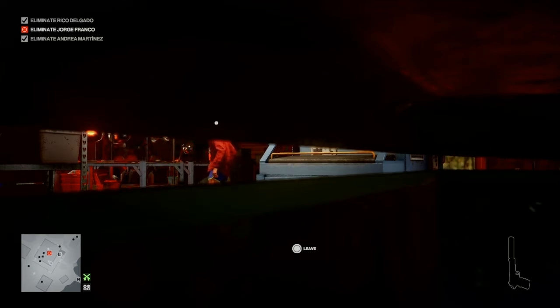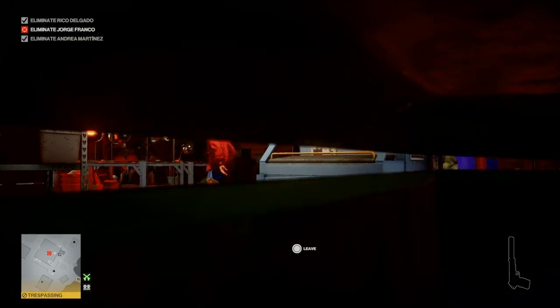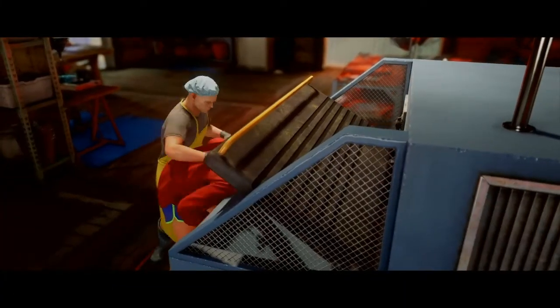The guards will take up positions outside all three entrances to this room — one on each side and one at the front. That front guard is the one who will do a quick sweep of the room, inform Franco that everybody has left, and then proceed to leave himself. At that point George Franco will approach the machine, and at that point we can exit our dumpster — it is rather smelly in here and we are ruining our outfit, even though it's not ours.